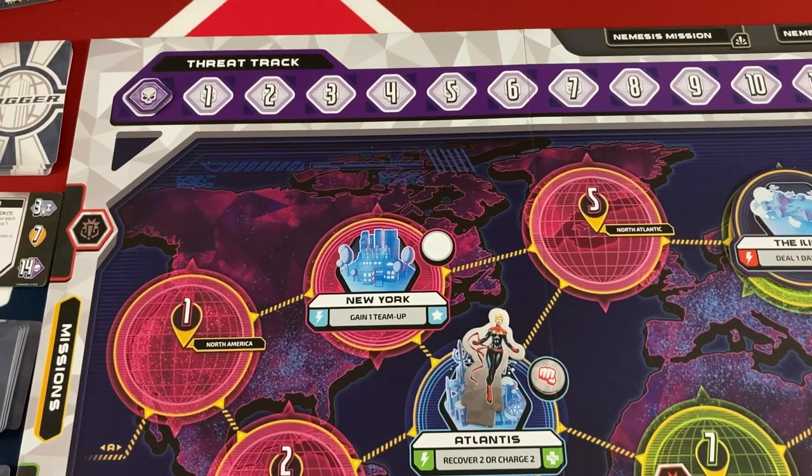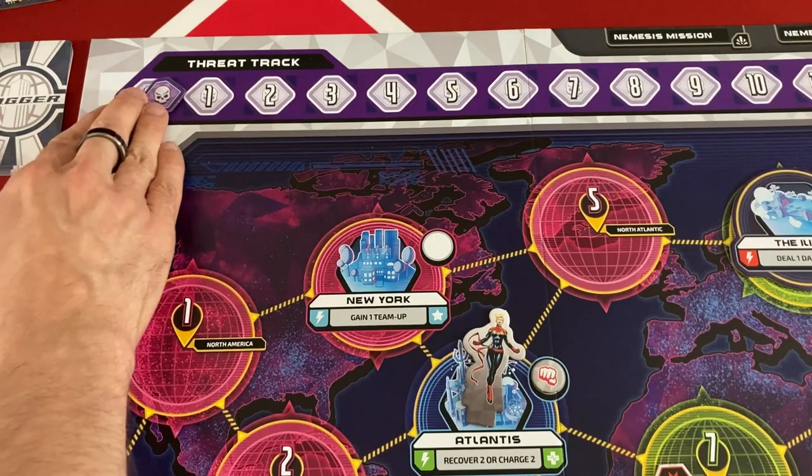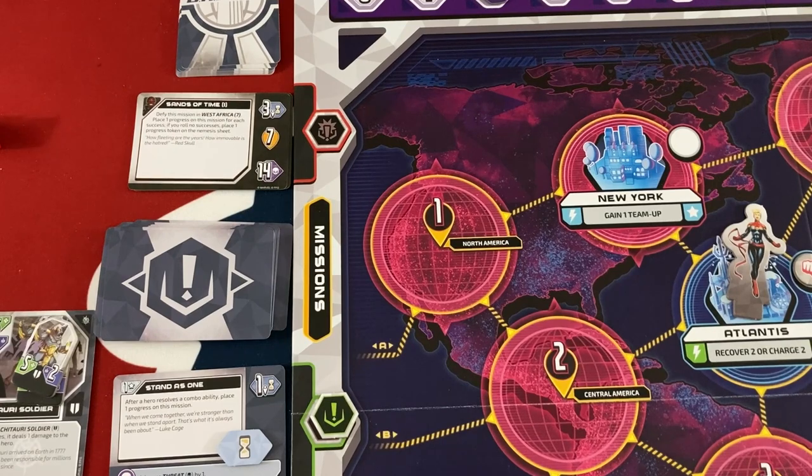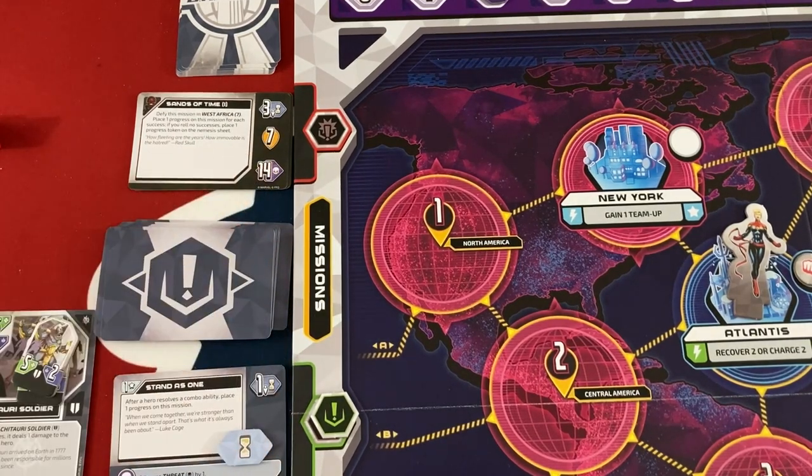Now we get to the enemy phase. Threat is pretty basic: only Red Skull is on the board, nothing's overrun yet. So we just get the basic two. We definitely don't have six progress on Sands of Time, and we definitely don't have 14 threat, so no Nemesis mission shenanigans.